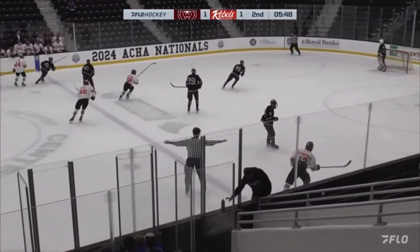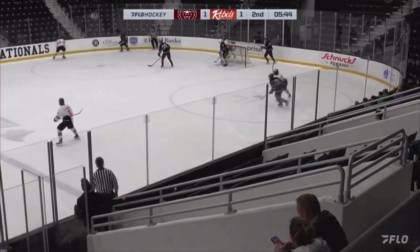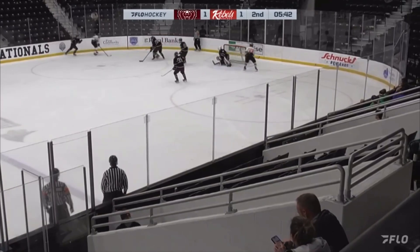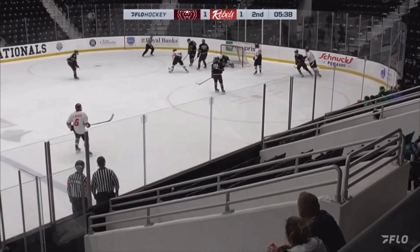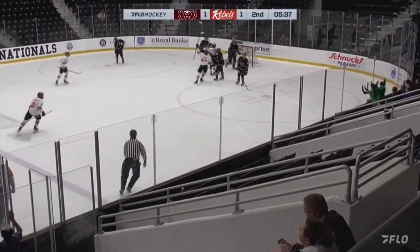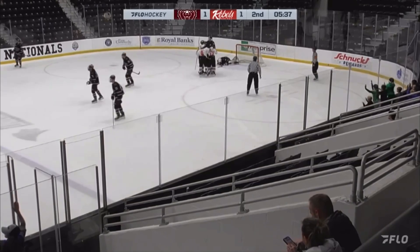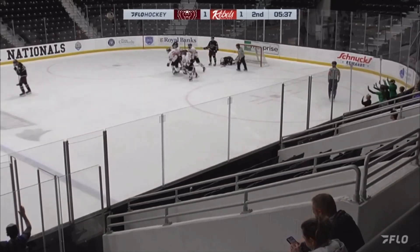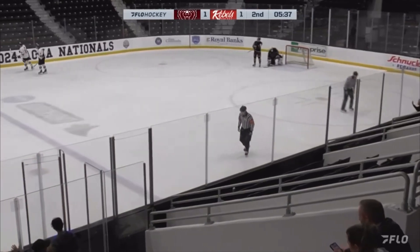It just shows how heartbreaking Nationals can be. It's such a one-and-done scenario, especially when you've got a higher-ranked team thinking you might be here for a while. Here's Sethopoulos out in front — loose puck — they score! Sethopoulos to Kelly and then finished off by Heath-Minch. A one-two-three play and the Rebels regain the lead with 5:37 left in period two.